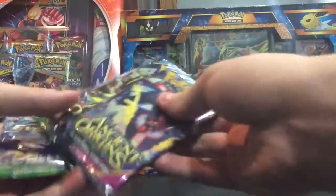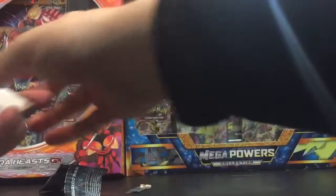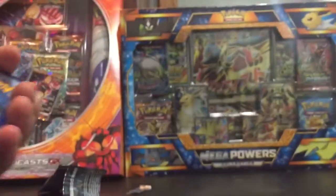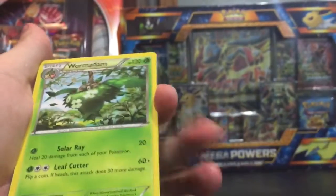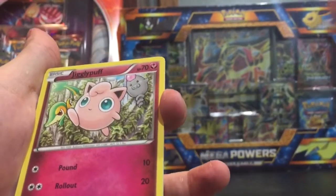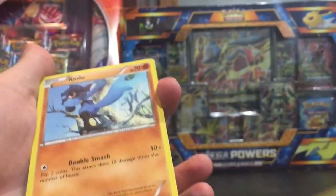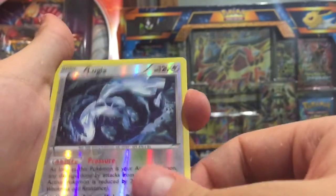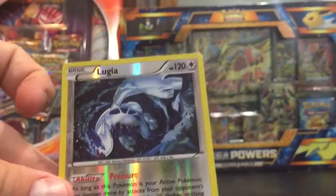Let's get into these packs — Evolutions, Fates Collide, and Ancient Origins. Starting off with a Fates Collide. We've got a Warmerdam, Scorched Earth, Snivy, Meowth, Jigglypuff with friends, Deerling — I wonder what this Pokémon is based off of, potentially cows. Riolu. Oh, a nice little Lugia reverse. And on the very end we have a Lucario non-holo. Riolu and Lucario — but we got a Lugia, which is a nice Pokémon, also one of my favorites.